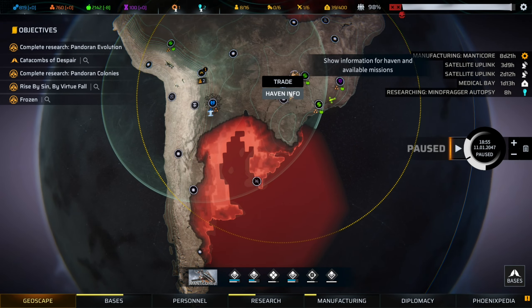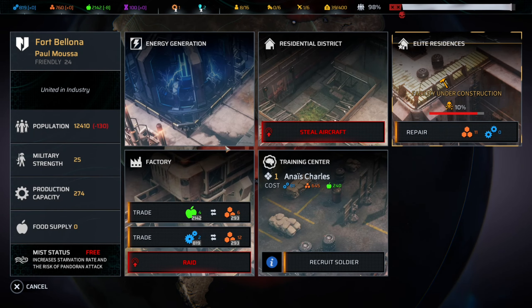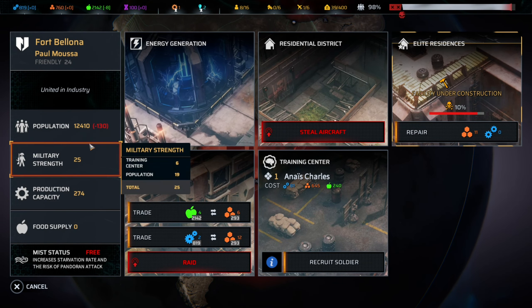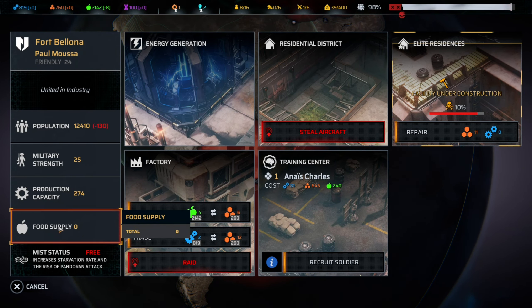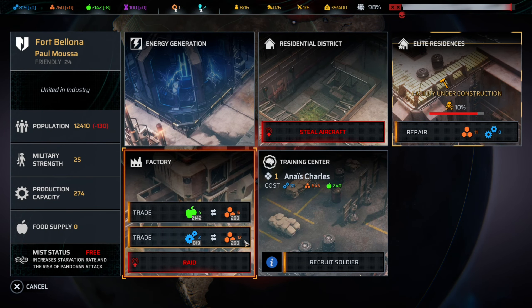Most havens will be suffering some degree of starvation, which will reduce the population meter over time. Food production is usually insufficient and a small proportion of the underfed population will starve each day. The starvation rate is dramatically increased if the haven is within a Pandoran mist zone, because scavenging for food becomes more hazardous. These are the bases - they have population, military strength, production, and food supply. At the moment they're at zero, but they would be trading food for materials and tech as well.